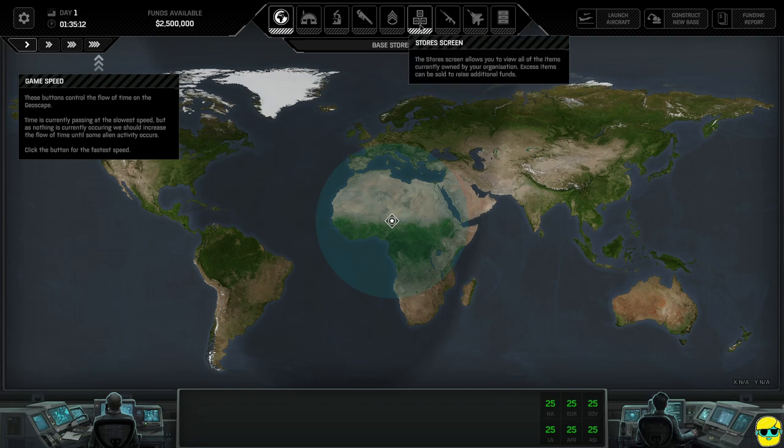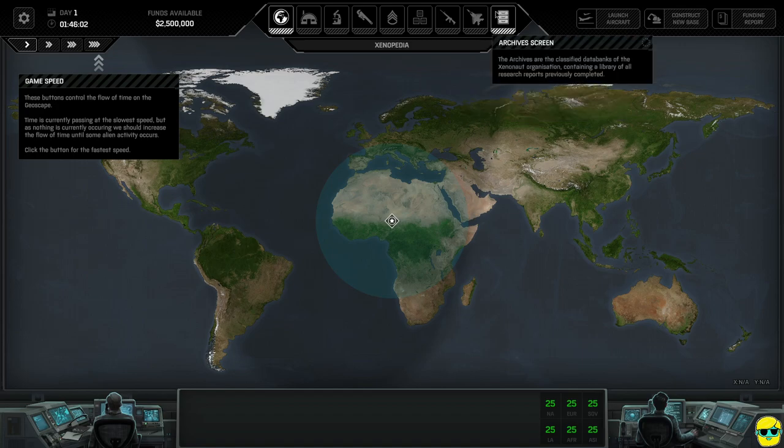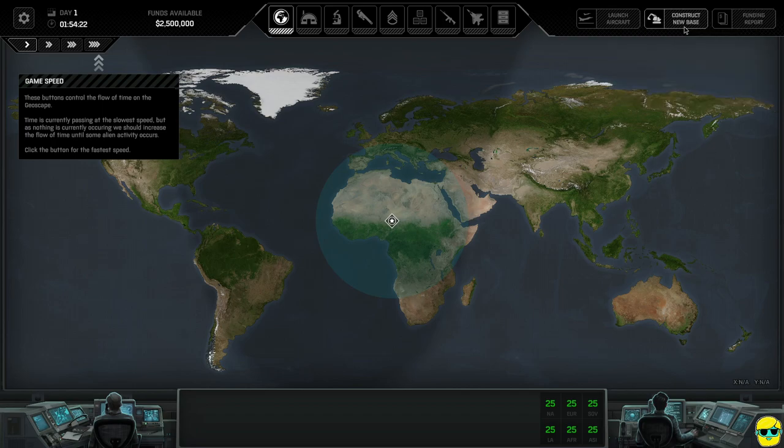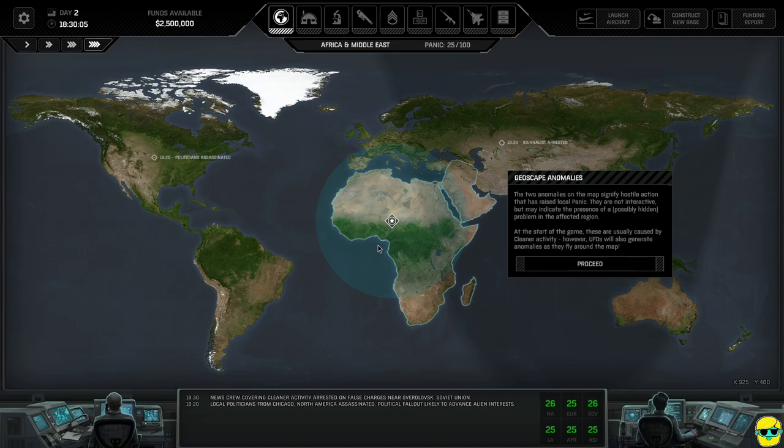The base inventory shows what you have. The armory lets you go to your soldiers and change their weapons and loadout. There's your aircraft — interceptors and transport. The archive screen gives further information. Launching aircraft is something I do personally as a reaction to a UFO, and there are multiple paths for doing things in the game.